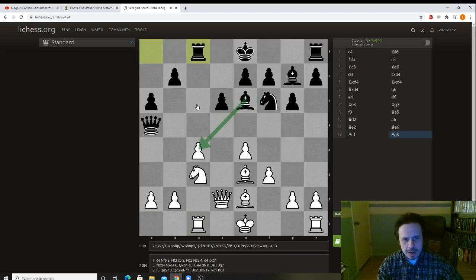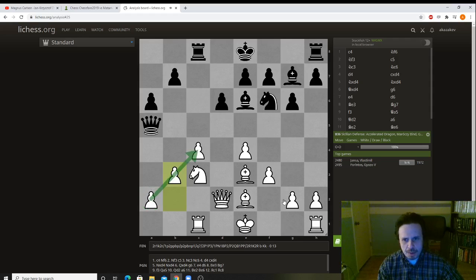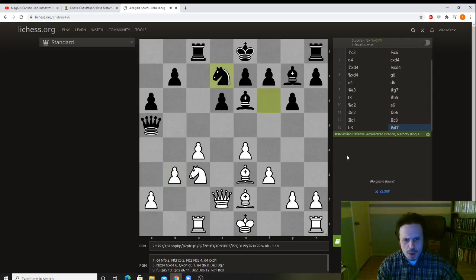Rook c8 — pressuring the pawn. Capablanca simply finishes his Marozzi bind structure. We have more space. Black plays Nd7, which looks like a weird move but there is logic behind it. The knight from here was not really influencing anything in the center. This bishop now plays chess, and this knight is going to head to c5, which is actually a pretty nice outpost because white doesn't have a pawn there — it's going to be a bit difficult to get rid of this knight.